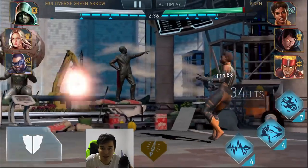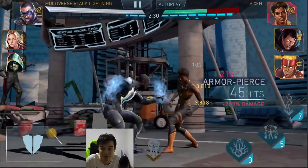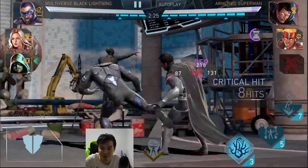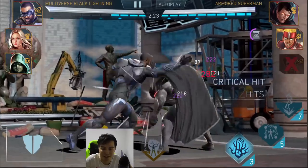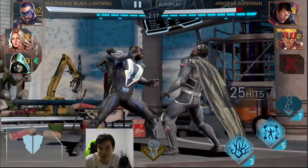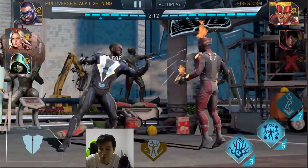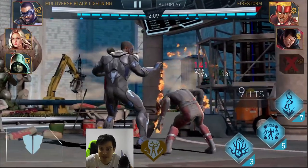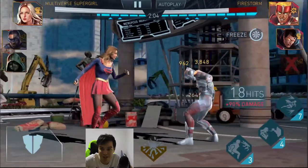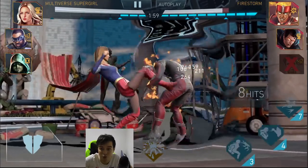You can do the infinite combo with multiverse Green Arrow — if you have a power box you can do it from anywhere, but without one you have to push the enemy back to a corner. You can use the special three of multiverse Black Lightning, and you can use the combo continuation of multiverse Black Lightning: three hits, swipe right, three hits, three hits, swipe right, three hits. Keep in mind, this does not prevent super moves or tag-ins and tag-outs, but as long as the character doesn't do a super move or tag out, it's going to work. You can also spam special two of multiverse Supergirl to keep freezing them.